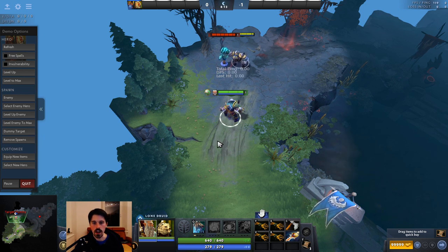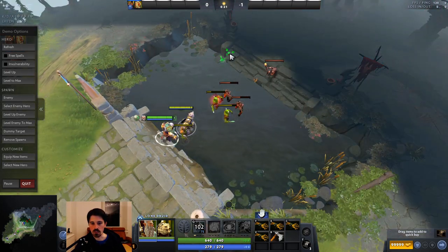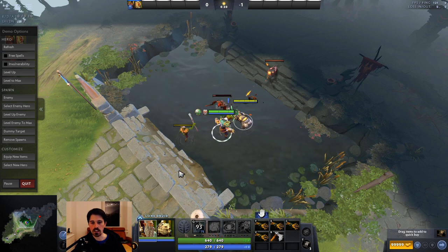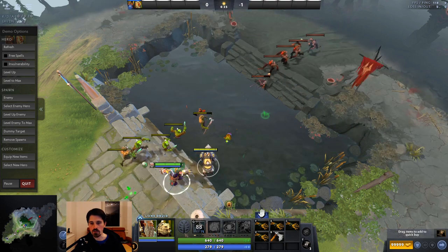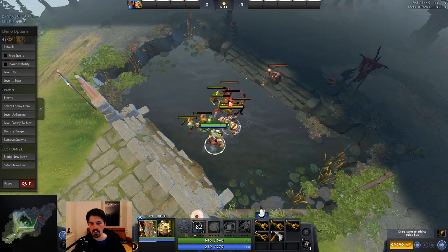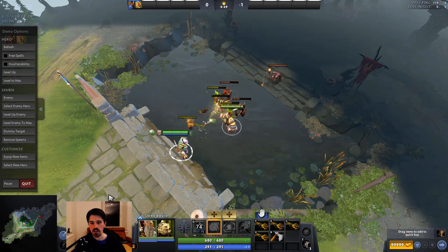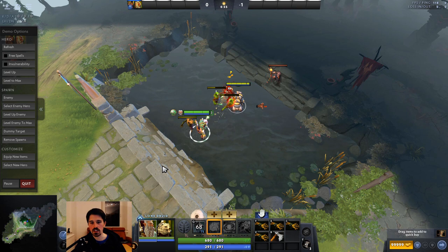Here's how it looks when you're hitting actual creeps with normal starting items. We move in as the creep is about to die, align the unit, and get the last hit. Then align the unit and get the deny, get the next last hit, and align again. Now let's pretend we're facing a hero that can harass us well — you move past and get the last hit, move past and get the last hit.